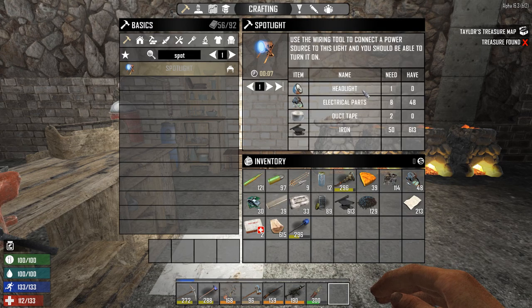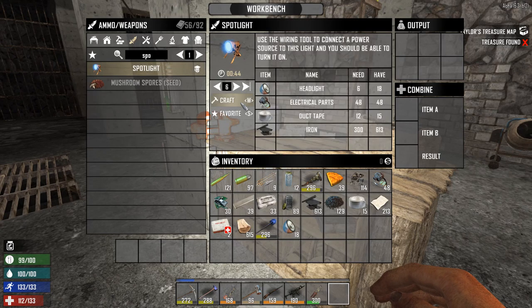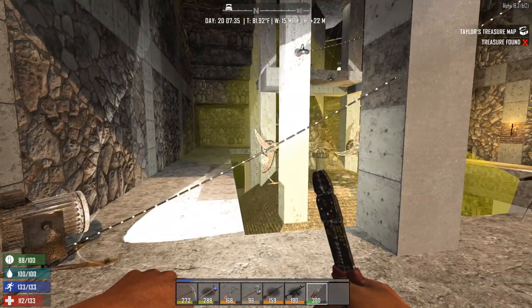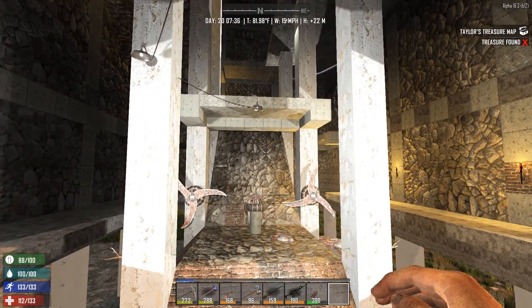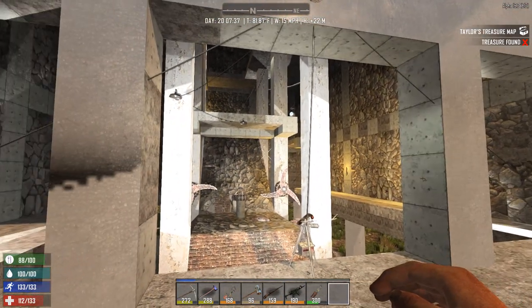Spotlight — what do we need? Headlight, electrical parts, duct tape, and iron. How many can we make? Six of them — that should cover a fair amount of ground. And the last light — yes, I have enough power. Wow, I can already see the difference. Things are much clearer, and the next seven-day horde should be much more enjoyable. I just need to get my cable management in check — they're all over the place.